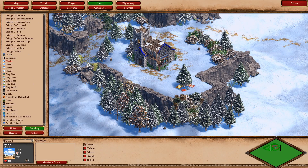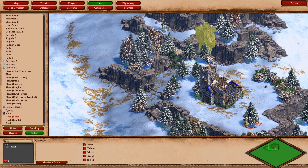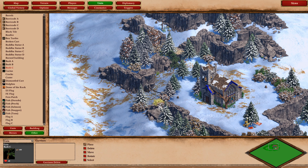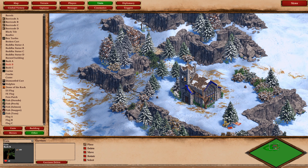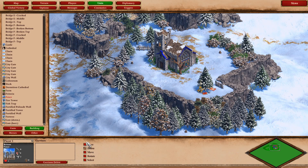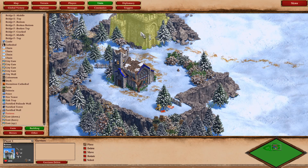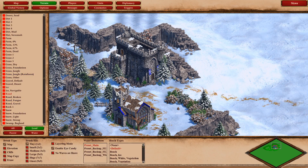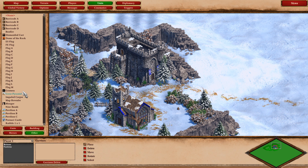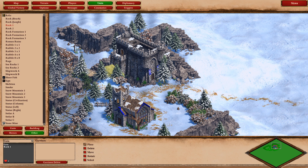So each month I'm going to run a competition to create a map in the Definitive Edition scenario editor. Each round will have a different theme or objective. You guys then get to unleash your creativity and build the most beautiful map that you can — think of it like building a digital diorama. Once the map's finished you can submit it to the competition, the community will vote on your map and give it a rating. The highest rated maps will feature in a results video at the end of the month and will be posted here on the channel.